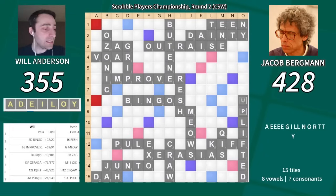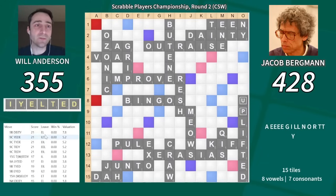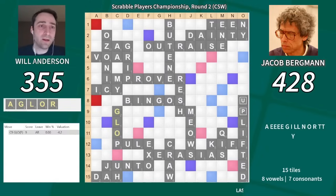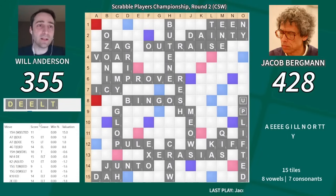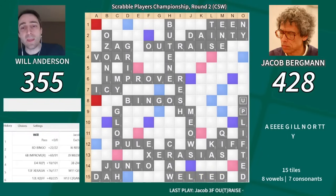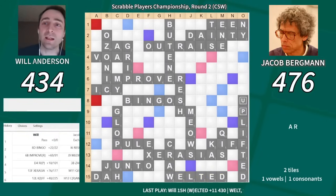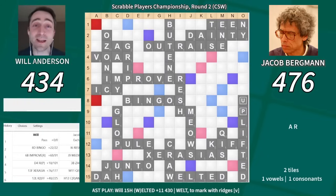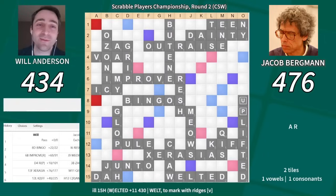Jake plays Teen. In the endgame I have nothing available as far as bingoing — I play Icy for 23. Jake plays Galop for 9. Then I go out with my only outplay of Welted, and that leads to a loss for me: 476 to 434. That was a tough one.